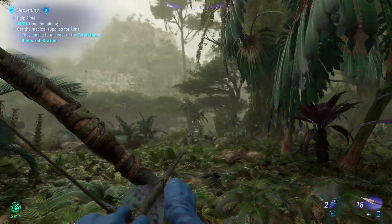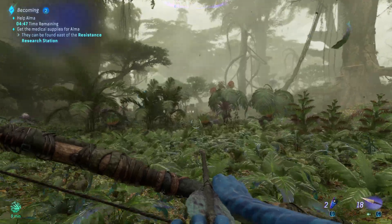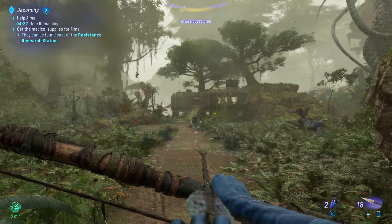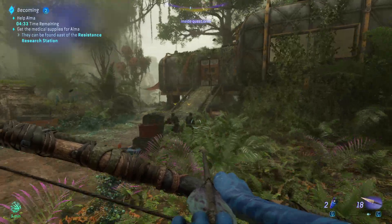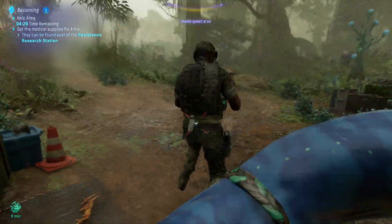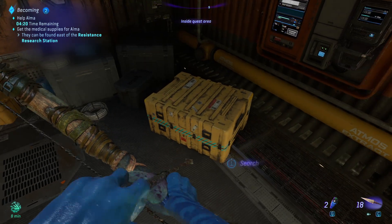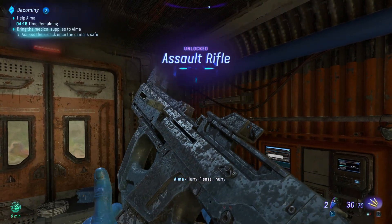To the east, we need to get a medical kit. There should be a building right over there. We're going to do something stupid — we're going to run up and slide into them, because we can. Line up and... boink, off they go. And punch you. That was fun. And we've got our first RDA weapon.